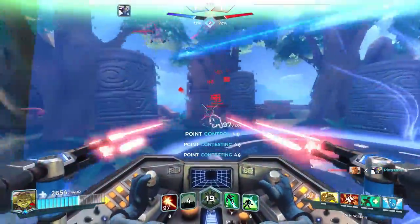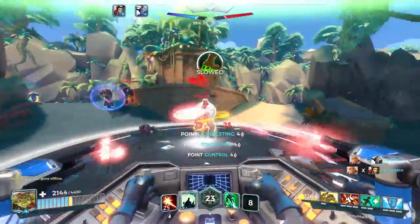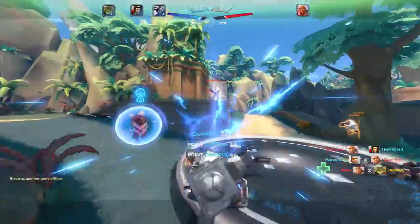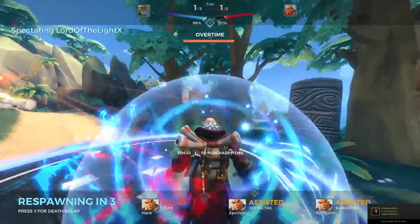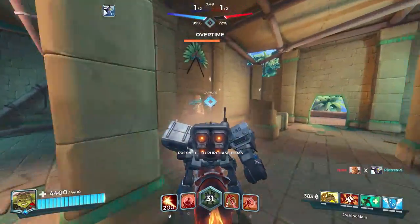Fernando generally just has mega health so he can survive on the point, and also has a shield that's pretty useful — he can just stand on the point and live. Same with Makoa: he's got quite a lot of health, a shield to keep going, and his ultimate can provide extra sustain to stay on that point. Barrack is an option too, though he's a bit squishier than the other tanks.